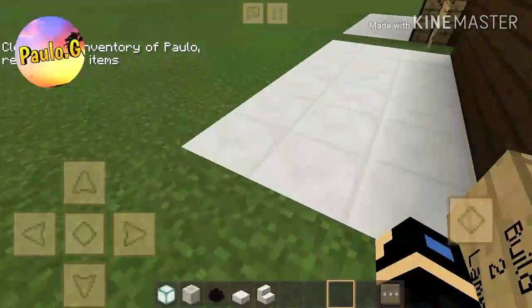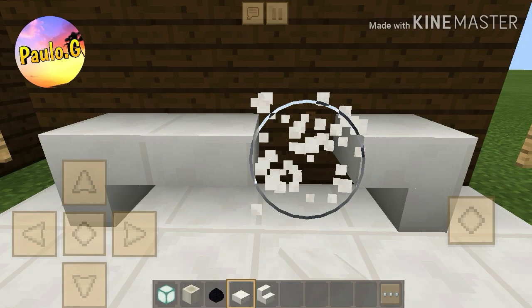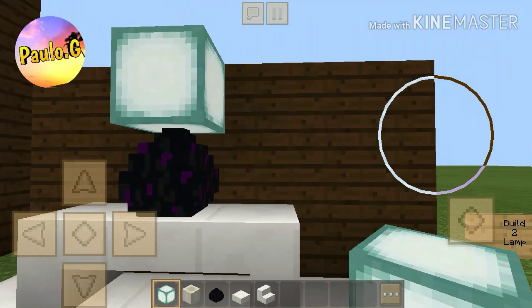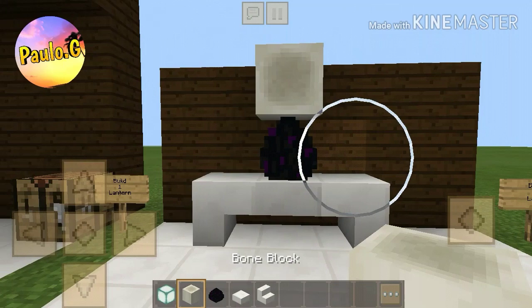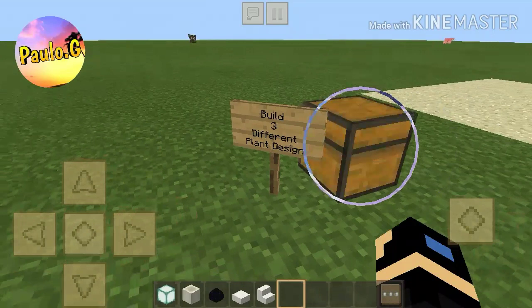First, place your quartz stairs upside down like so — I've actually done a mistake here, but as long as there's a middle bit it's fine. Now add in your dragon egg, then you can either use your sea lantern which looks okay and provides light, or use your bone block which looks way better but does not provide any light source.